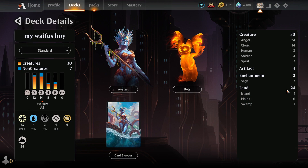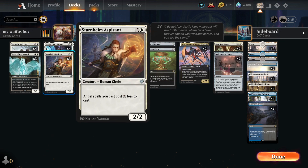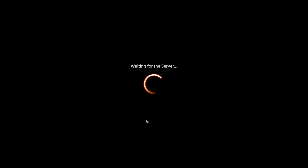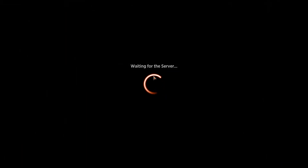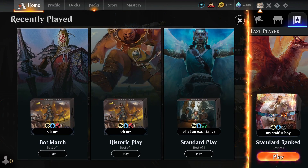We have 24 lands, a 3.1 average mana cost, and technically seven mana rocks in the deck, so that's not really a big deal. So with that said, without any further ado, let's get cracking and see what happens.